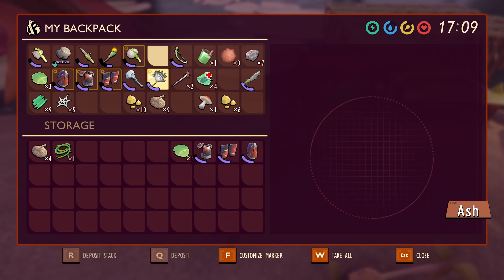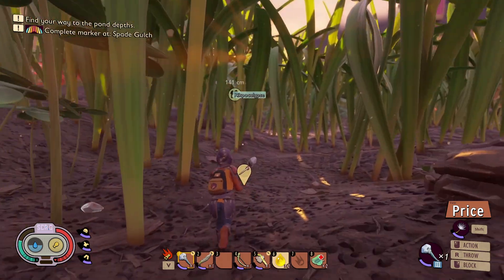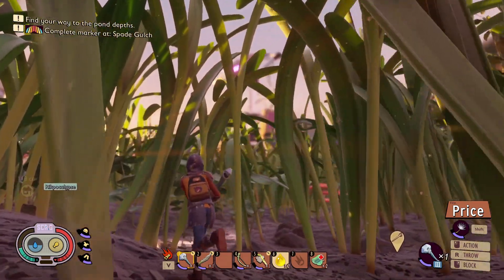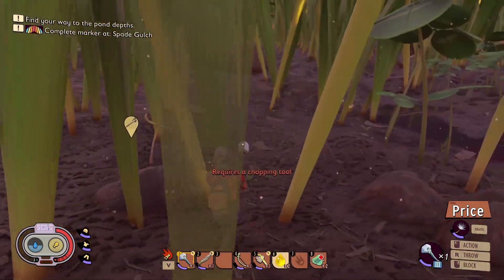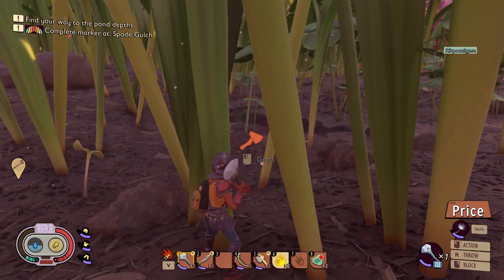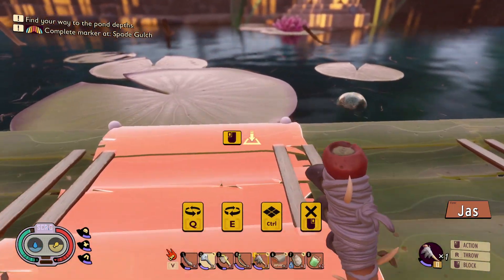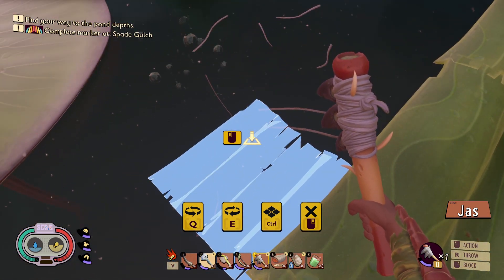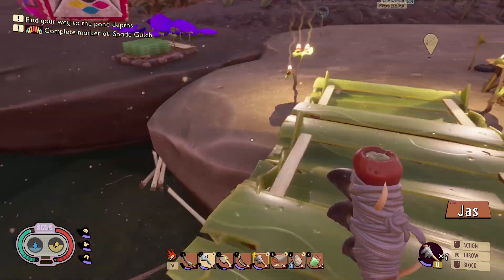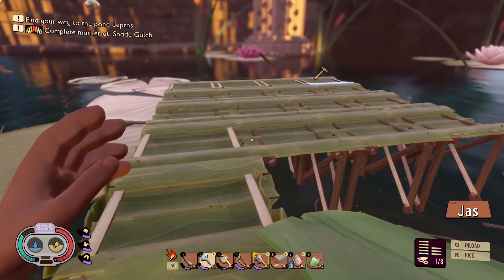Buoyant marker — oh, interesting! Can I actually put this on the water itself? It looks like I can actually put this on the water! The foundations — you just put the foundation on there, you don't have to put anything else down first. It looks like I can actually put grass on the water. Oh cool — I thought we needed something more specific, so did I. I'm going to start building some stairs from this platform.